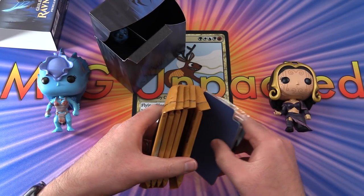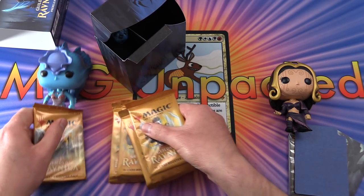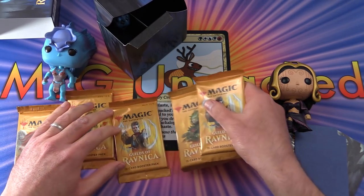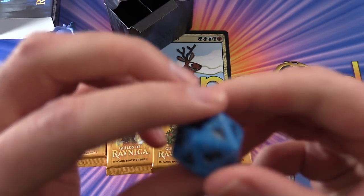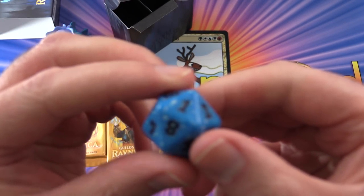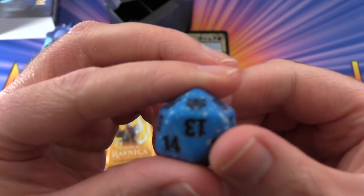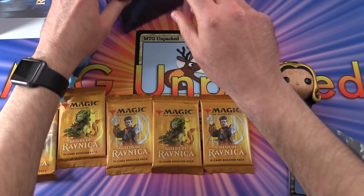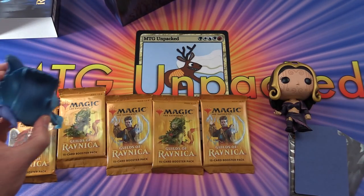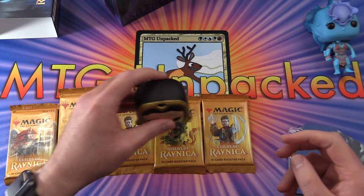So let's see here — we lay out our packs, and we get a very nice blue and black spin down. It's pretty cool. I like how they have the colours on these things. Let's get stuck into it. So Kiora doing the pack blessings first, followed by Liliana.